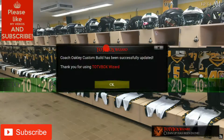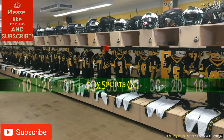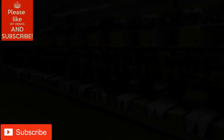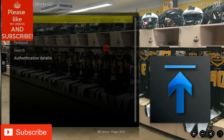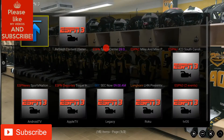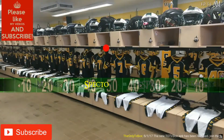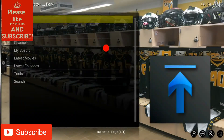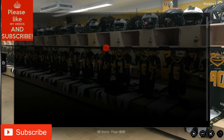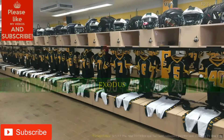Fox Sports Go is an additional one that I added on there — I know he's into sports. We've also got ESPN3, Spectro, 123 Movies, and Exodus.